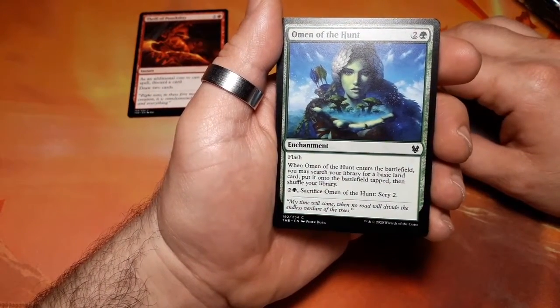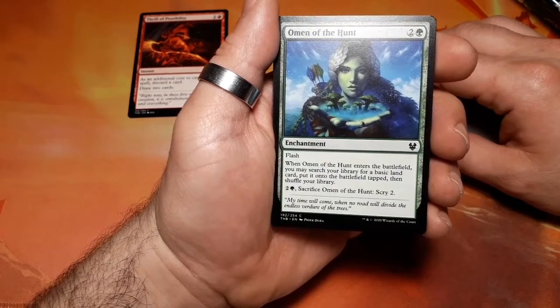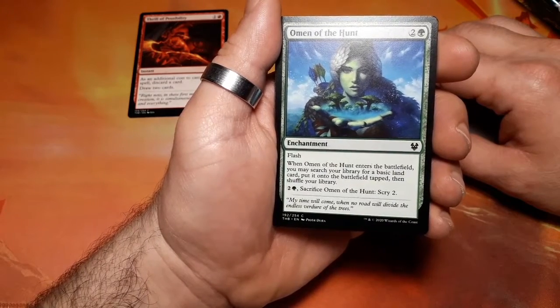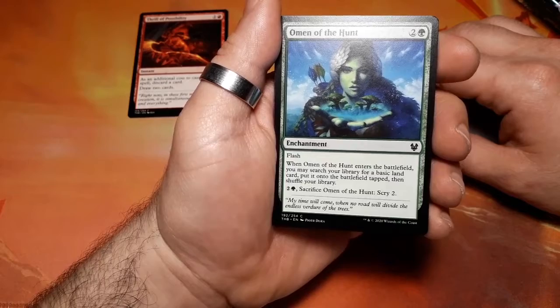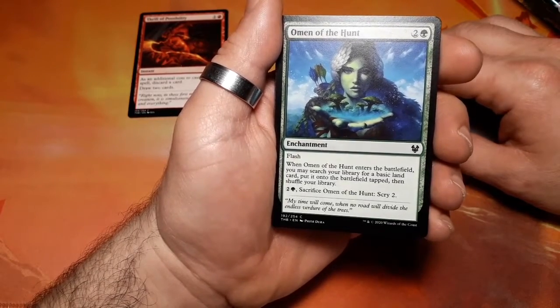Omen of the Hunt, three drops, it has flash. When it enters the battlefield you may search your library for a basic land card, put it on the battlefield tapped, then shuffle your library. Pay free, sacrifice Omen of the Hunt, scry two.